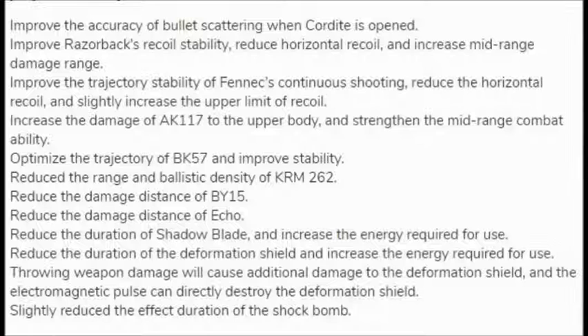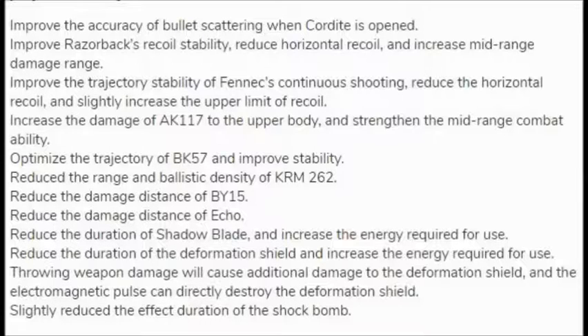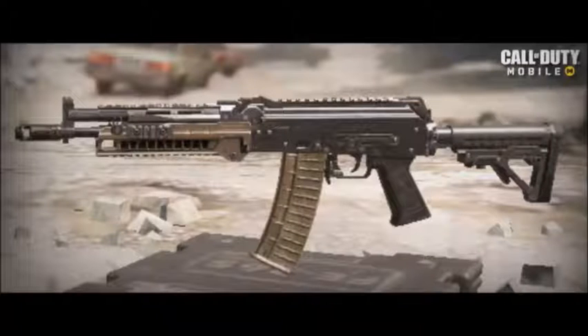The Fennec got a more predictable recoil pattern, making it a bit easier to use — lethal becomes more lethal now. The AK117 has increased damage to the upper body and also has a strengthened mid-range combat ability. It got nerfed a while back and since then it has been pushed out of the meta. Now it could be on its way back.